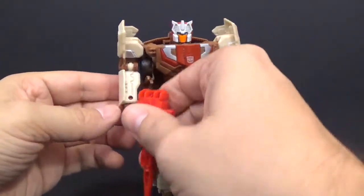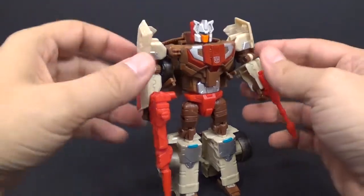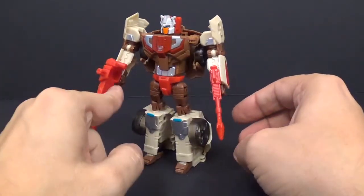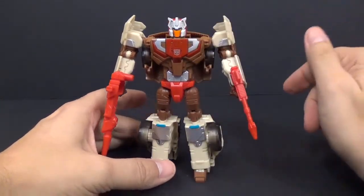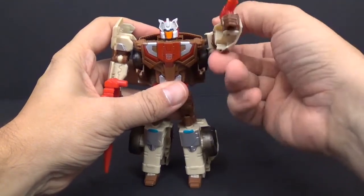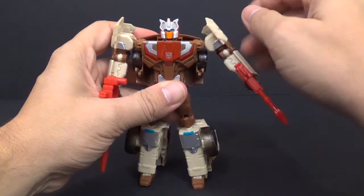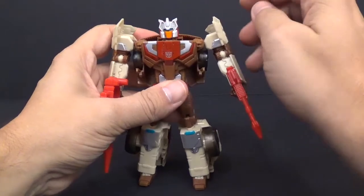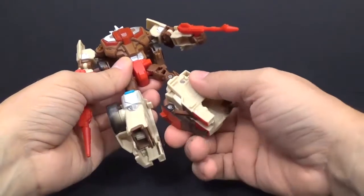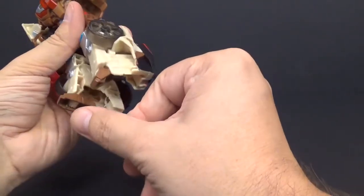Some pictures on the package show him holding the guns to the side, which gives a narrower profile. For articulation: the head has a ball joint from the Titan connector. The arm has a ball joint allowing forward, back, and out to the side movement, and it can lift up for transformation. There's a waist swivel, a ball joint in the hip going forward, back, out to the side, and twist. There's a knee joint, and you can point the foot down slightly, though that's mainly for transformation.